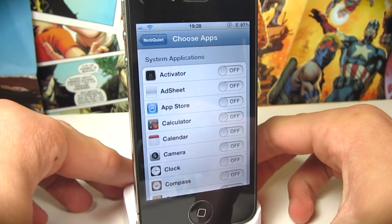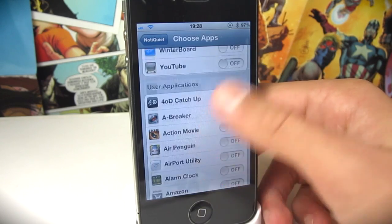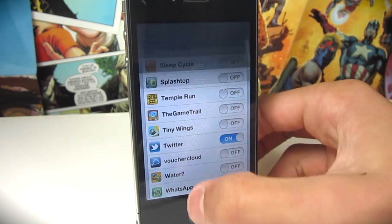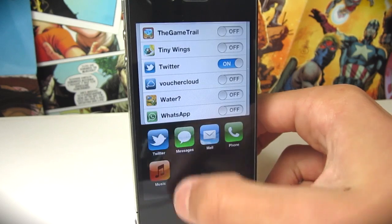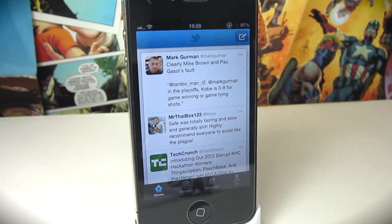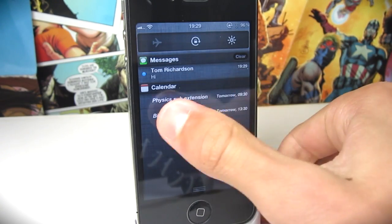The basic premise of this tweak is that it will block all incoming notifications once you have a certain selected app, like I'm doing now, in your foreground. So as you can see I have Twitter selected as my selected app and I've got no notifications in my Notification Center currently. However if I head into the Twitter app and have it in my foreground as my main application open and then I send a notification — I'm going to send an iMessage to myself — you can see that no banner notification came down but the notification itself is in my Notification Center.